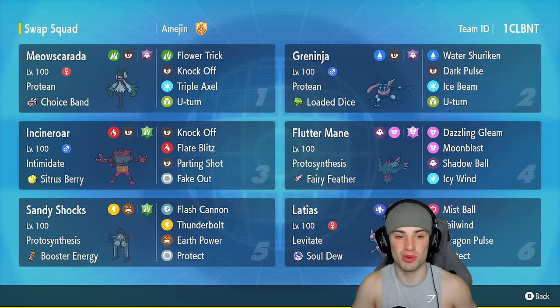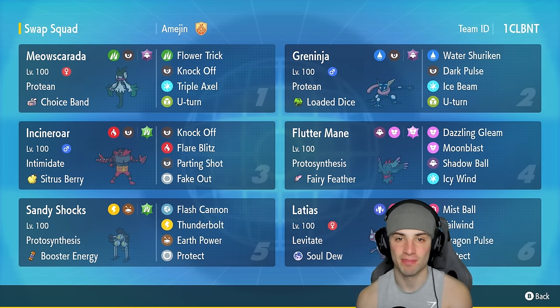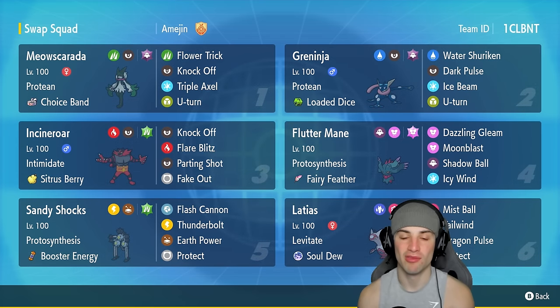Starting off in the top left corner for our first Pokemon we have Choice Band Meowscarada. This Pokemon hits like a truck — it's got Protean as its ability, and Rock and Flower Trick, Knock Off, Triple Axel, and U-Turn. All these moves can turn into STAB if they're the first one used, due to its ability. Greninja also has Protean, with Loaded Dice as its item, rocking Water Shuriken, Dark Pulse, Ice Beam, and U-Turn to pivot as well.